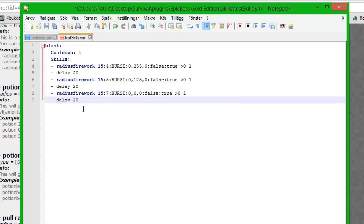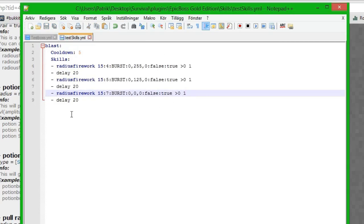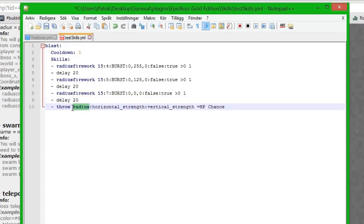The idea is that when you see the expanding firework circles you know you need to dodge the skill, making boss fights more intense. We also add a throw skill for damage - radius 10, so if you walk more than 10 blocks away you can dodge it. Horizontal throw is 0 and vertical is 10, throwing players up in the air. We set health more than zero at 100%. This completes our blast skill pack.